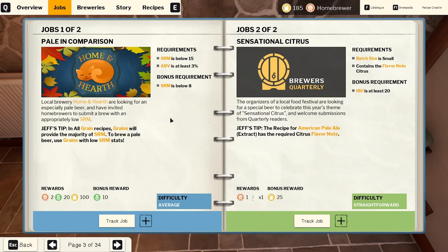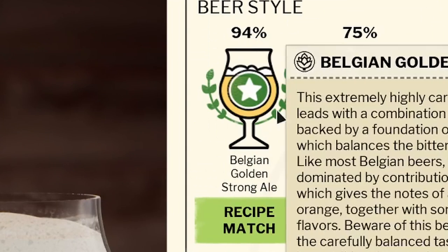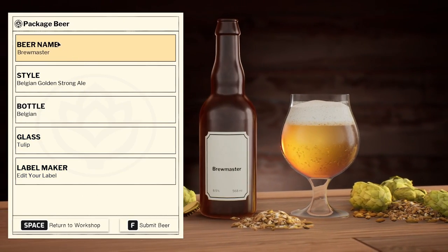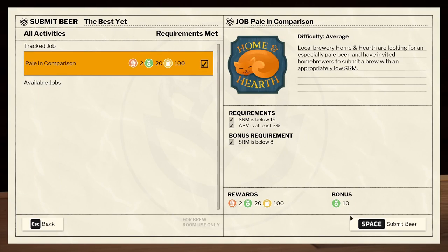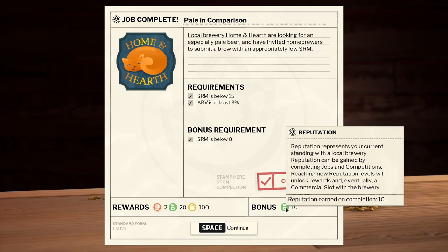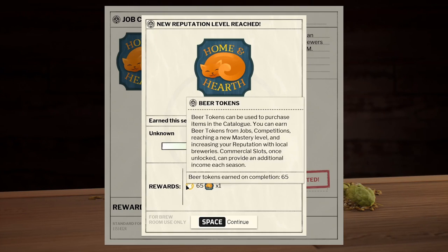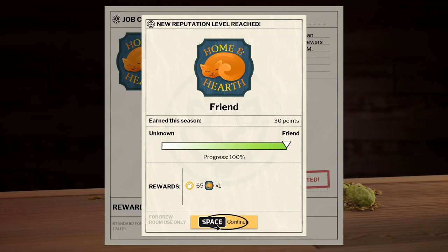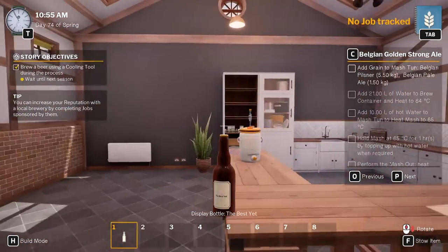Our beer for the brewery is complete and we almost matched our recipe exactly — 94%, one of our best yet. We'll put that as the name 'The Best Yet,' submit that to them, and we even got the bonus requirements — 10 extra reputation. The reputation points are for unlocking rewards and eventually getting a commercial slot with the brewery, so that's great. I wonder if that'll just be passive money at some point. We got a nice little magnet for our fridge and 65 beer tokens, and we now have friend status with them.